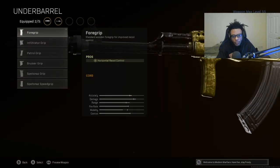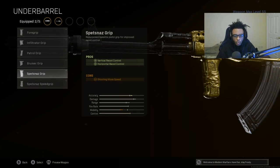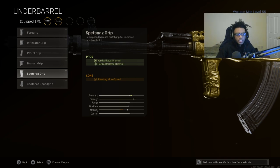For the underbarrel, the only logical attachment is going to be the Spetsnaz Grip, which is going to add vertical recoil control as well as horizontal recoil control. The whole purpose of making a class setup in Warzone is for it to have as little recoil as possible, and this grip is going to allow us to do that. It's a no-brainer as to why we are equipping the Spetsnaz Grip on our AK-47 class.